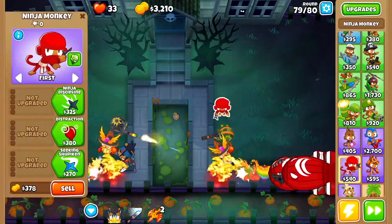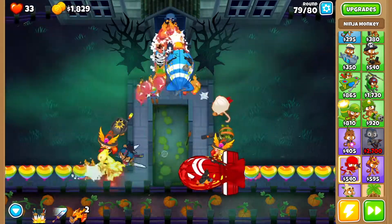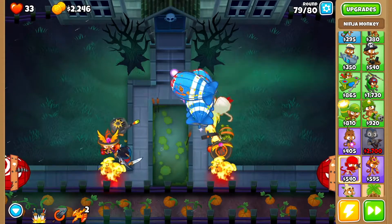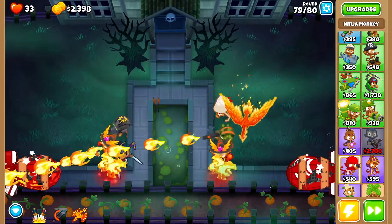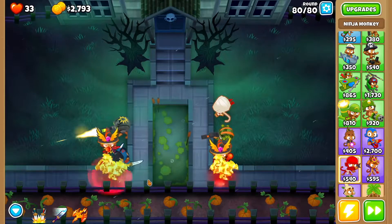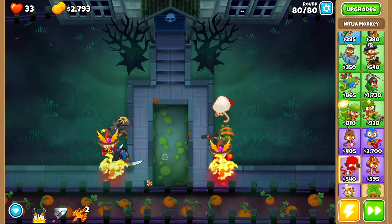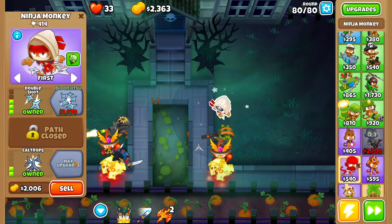Drop a ninja monkey right here. Get ninja discipline, sharp shurikens, double shot, and seeking shuriken. Use Soda's level 10 ability on round 79 as soon as the bloons start intersecting. Then use one summon phoenix when you get those two fortified BFBs. With the ninja monkey, you won't be able to afford bloon jitsu, so just get caltrops.